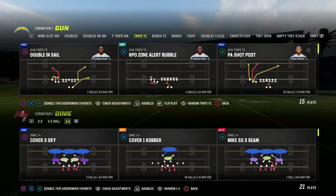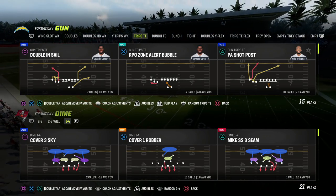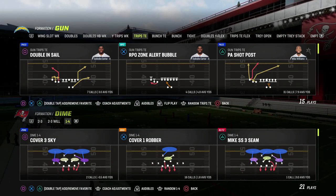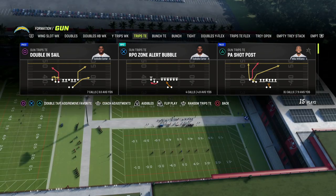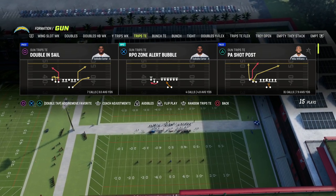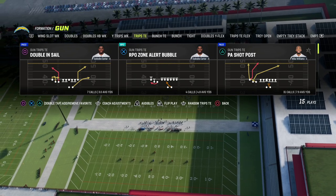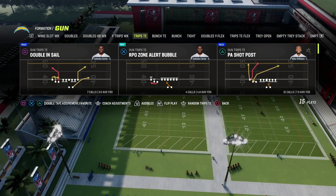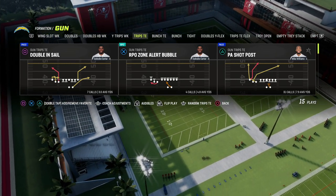If you're new to the channel, make sure you hit the subscribe button down below — it's free to subscribe and we do daily tips and tricks here on YouTube. If you want to learn my entire Trips Tied In offensive ebook, make sure you join our Patreon. The link to sign up is in the description. It's only $10 and gets you access to all of my Madden 23 offensive and defensive ebooks, as well as all the updates while you're a member. We have nine offensive and defensive ebooks and another one coming out this week.